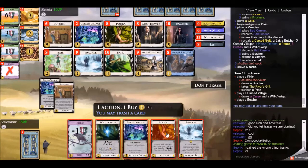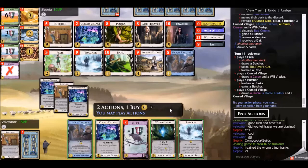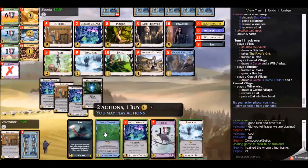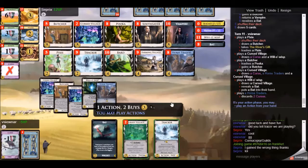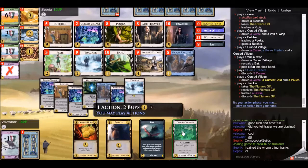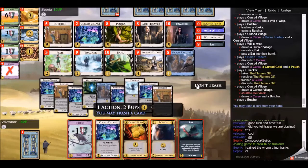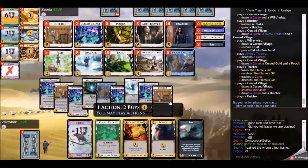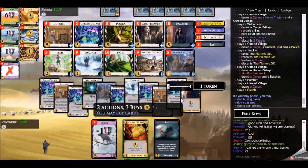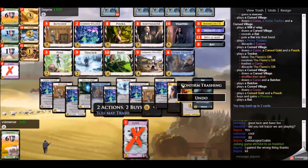My opponent was able to gain a couple of Provinces through Butcher gains or buying. I play the Will-o'-Wisp before the Cursed Village, but you shouldn't do that in case it increases your hand size - though it works out because I didn't draw anything off the Will-o'-Wisp. The Horse Traders comes into play and I get to draw a lot of cards with Cursed Village. One of my hexes hit my opponent's Horse Traders with War, taking away his plus buy. I purchase a Province and trash the last two curses out of my deck with the Bat.